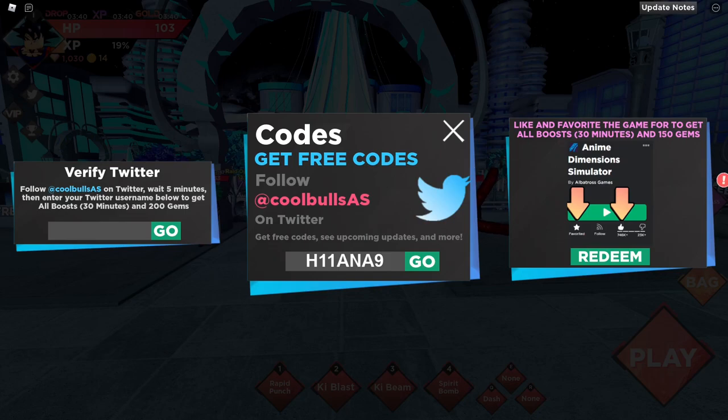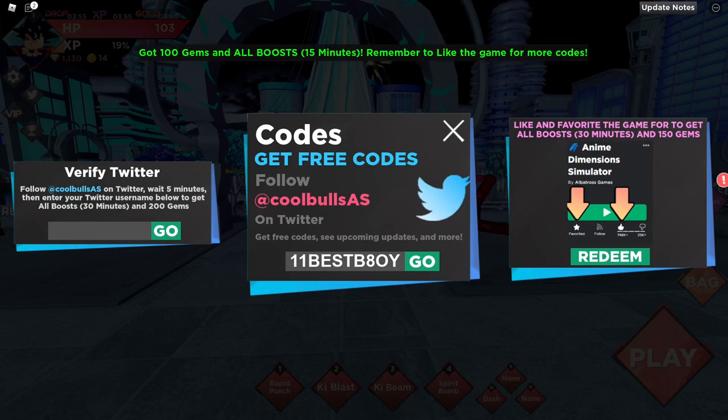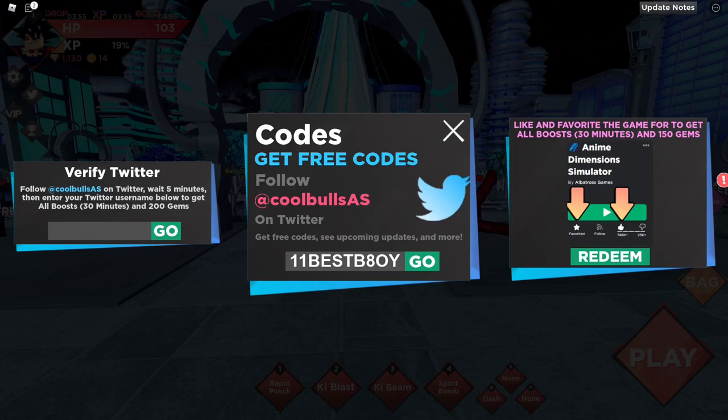We have more than 20 codes for you guys, so I'm gonna be going fast because we have a lot of codes. By the way, all the codes are going to be all caps, so make sure you type in the codes the exact same way I'm typing them or otherwise it's not gonna work. This code '11 best boy' gave us about 100 gems.